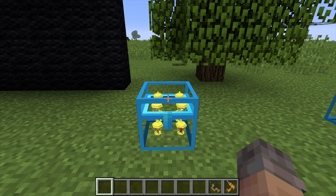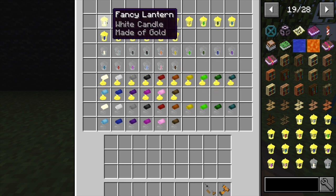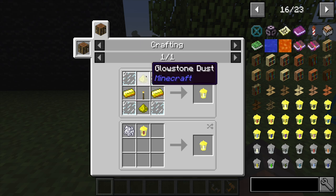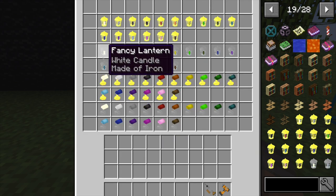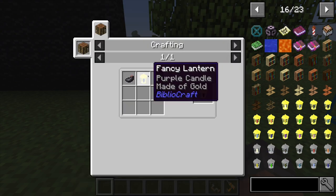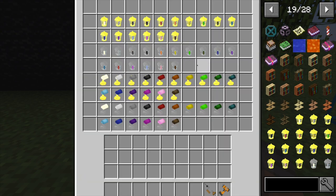Starting with the lighting portion of the BiblioCraft mod, we've got a couple of different lamps and lanterns to make. Starting off with a fancy lantern — to make this, you're going to take four glass panes, two gold ingots, two glowstone dust, and a torch to get the basic white candle. To make the iron version, just replace the gold with iron. To make different colors, you place the lantern next to whichever dye you want, like pink dye for a pink lantern. That's the same for all these lamps and lanterns.